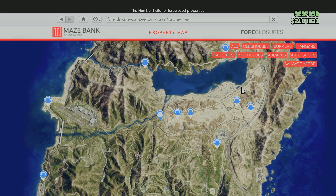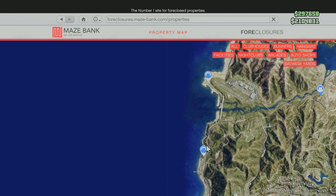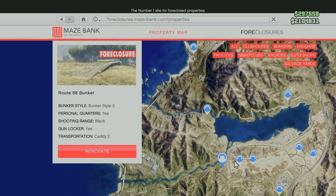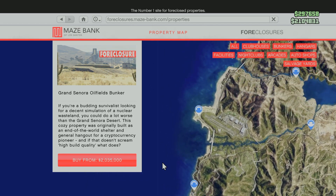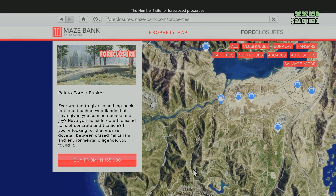Once you enter the site, click on Bunkers and you'll be able to see only the bunkers here. I recommend getting something in the middle ground. These are the most expensive ones so get whichever location you want. If you want the cheap one you can get this one, but it's a bit too far from the city.